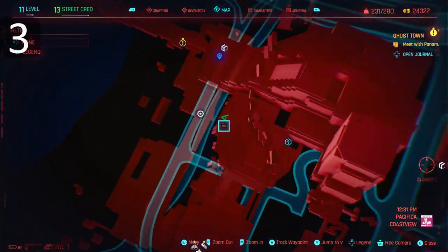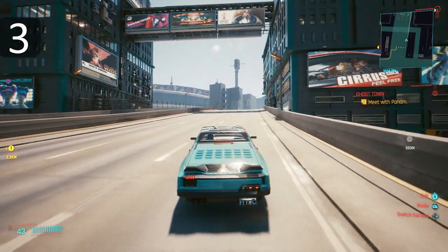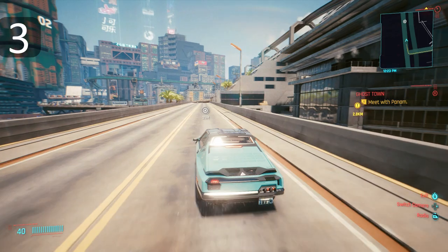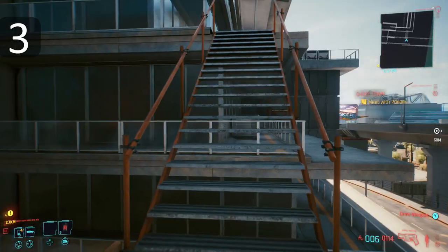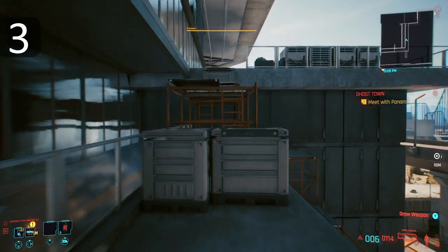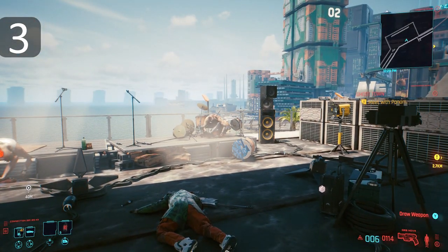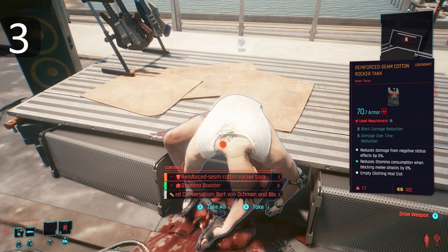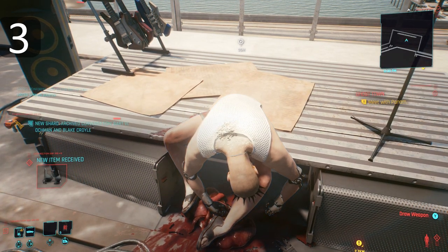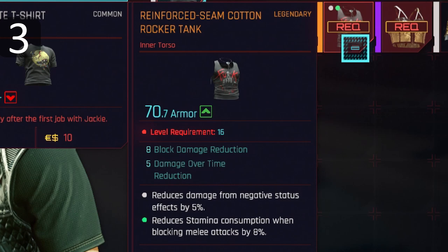Third is a sturdy piece of legendary clothing with the most armor on the entire list. Found in Coastview Pacifica, it's an easy one to get to — just a short drive along the motorway, a dip into this area, through the hole in the fence, up the stairs on the right, clear the boxes with some jumping, and you'll see this grisly scene. Loot the lead singer for the Reinforced Seam Cotton Rocker Tank. It's got a massive 70.7 armor, reduces stamina consumption when blocking, and reduces damage from negative status effects by 5%.